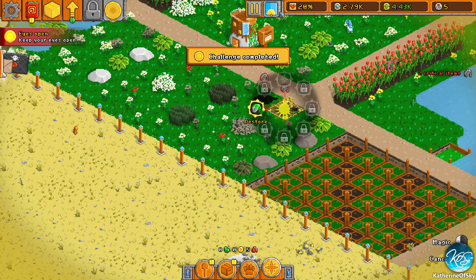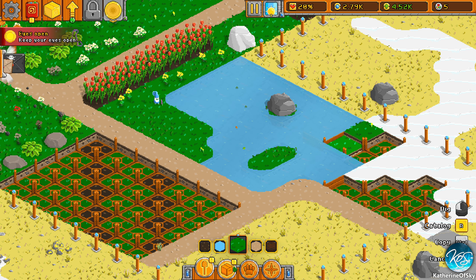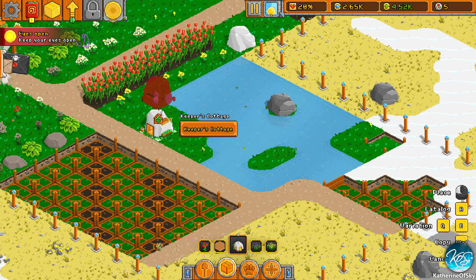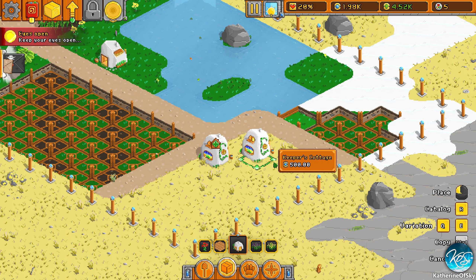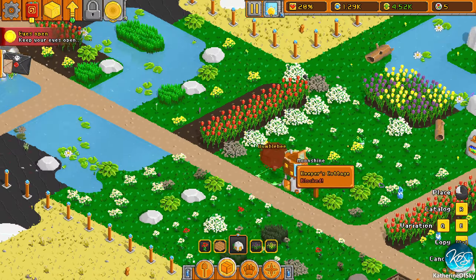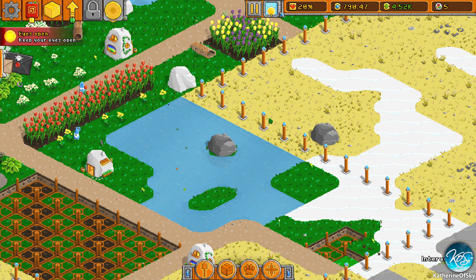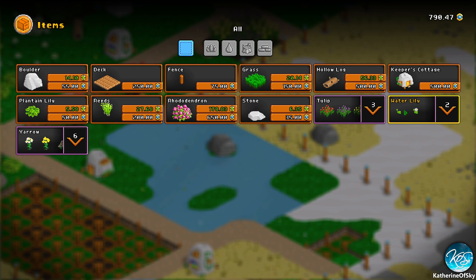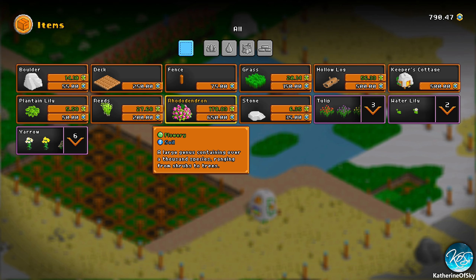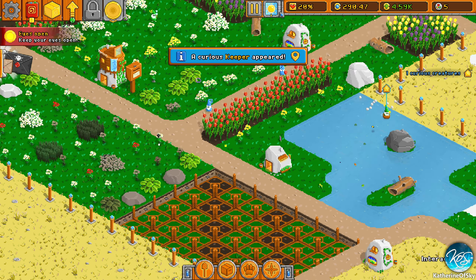We need to help these animals out. Let's get another keeper — we may need more than one keeper per plot. I feel like they're not keeping up very well. Let's put another one here — just plopped out a bunch of keeper cottages. It's going to cost money but I think it's probably worth it so I don't have to click everywhere. Rhododendrons — these are pretty but they are only flowery.